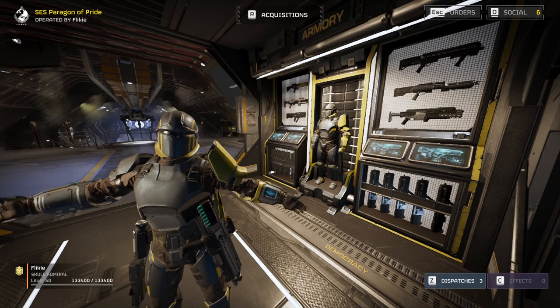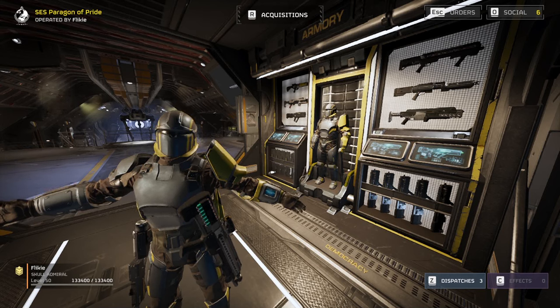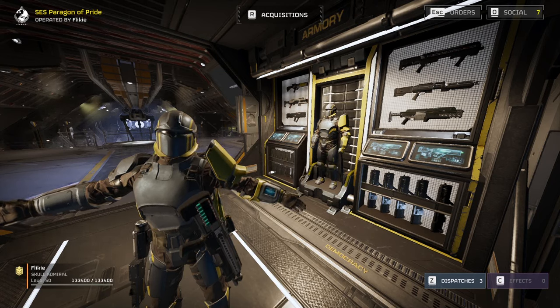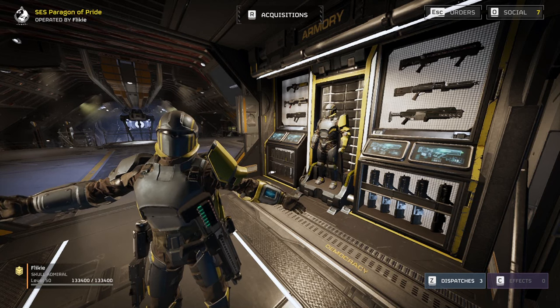Well, that's five tips I could share from the top of my head, and that's coming from my own experience. If you have more tips that you want to share, make sure to comment down below. More tips and more tricks make us more effective in spreading democracy. With that being said, go and spread freedom, Helldivers!